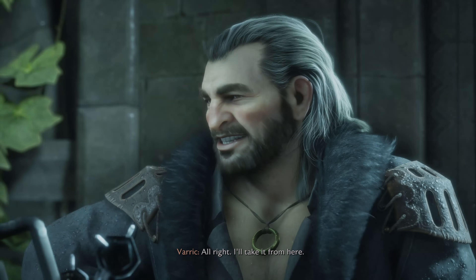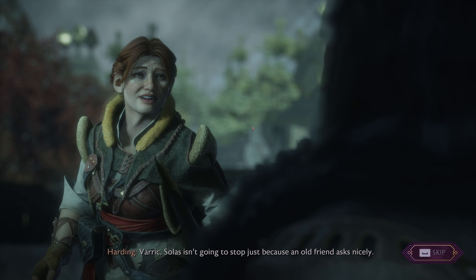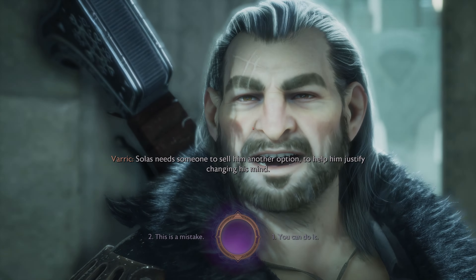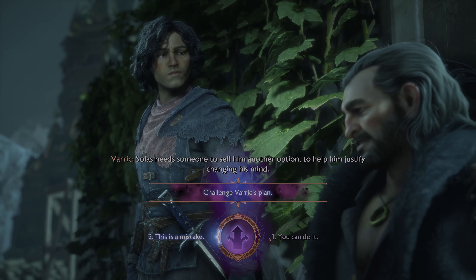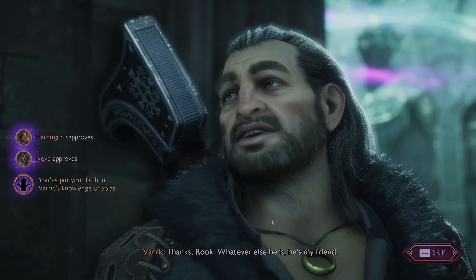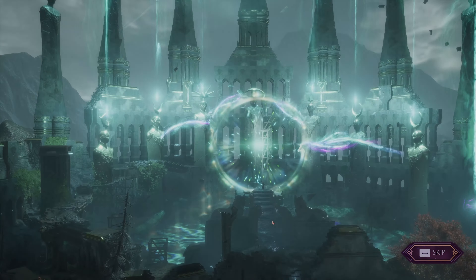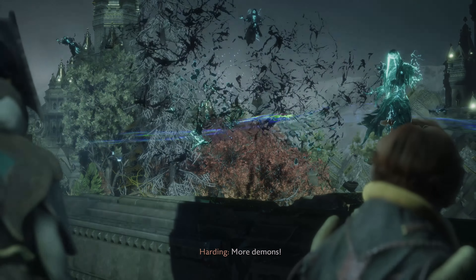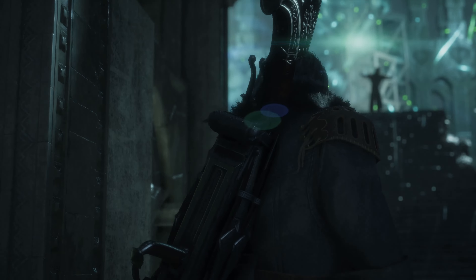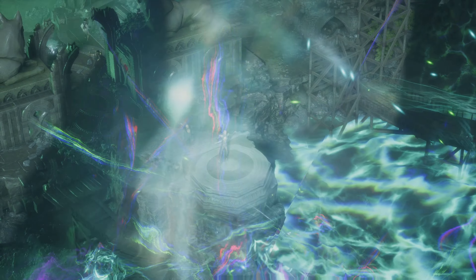'If we're going to stop him, I need to do it now.' 'All right, I'll take it from here.' 'You three just keep the demons off me while I talk to him.' 'Solas isn't going to stop just because an old friend asks nicely — Solas needs someone to sell him another option, to help him justify changing his mind.' 'Harding disapproves. Nev approves.' 'Whatever else he is, he's my friend. And if he won't listen to me, he'll hear from Bianca. Good luck with that — I suspect we're doomed regardless.' Yellow halo is the warning for incoming attacks. Push Q when it goes yellow.